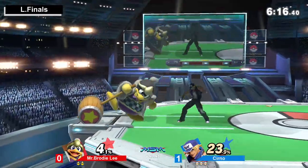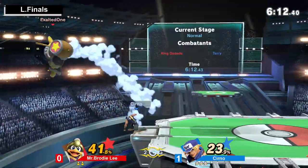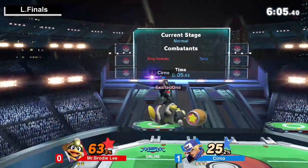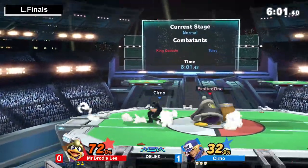Brodie Lee at this point really trying to look for an edge guard, but oh my god, taking so much damage already. Gets a good grab — up throw — doesn't get the rising tackle. Brodie Lee probably DI-ing to get away from that.